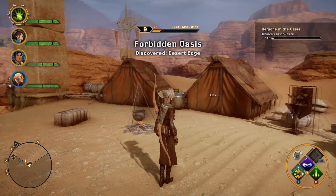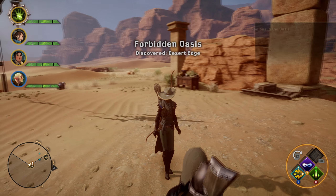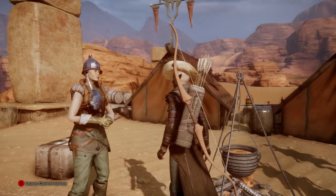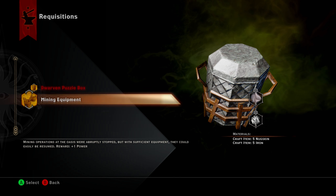84 gold. We've got a griffin mail — don't know what that does. And we've got a mission in Orlais.